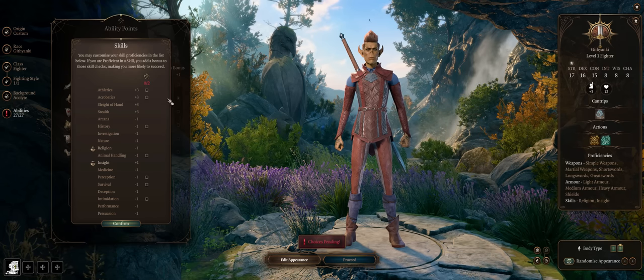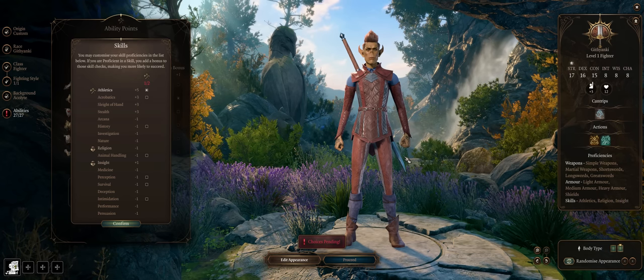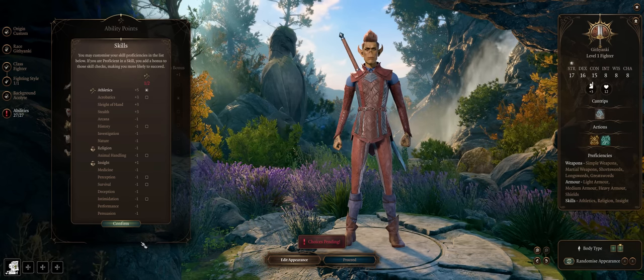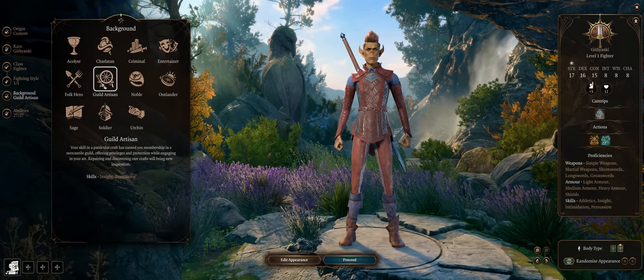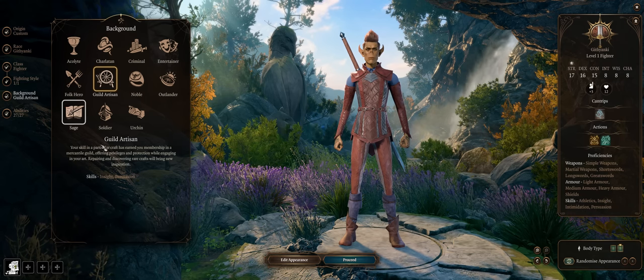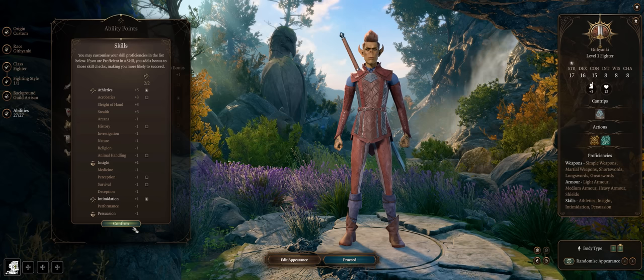For your skills, Athletics can always help because you have high Strength, then whatever else you want. Githyanki can highly increase skills of a certain ability like all the Charisma ones. Pick a background that will further enhance what you want — the classic Guild Artisan for Insight and Persuasion, as there are a lot of dialogue checks with those two skills even if you won't have high Wisdom or Charisma. Intimidation fits a Fighter, so let's go with that.